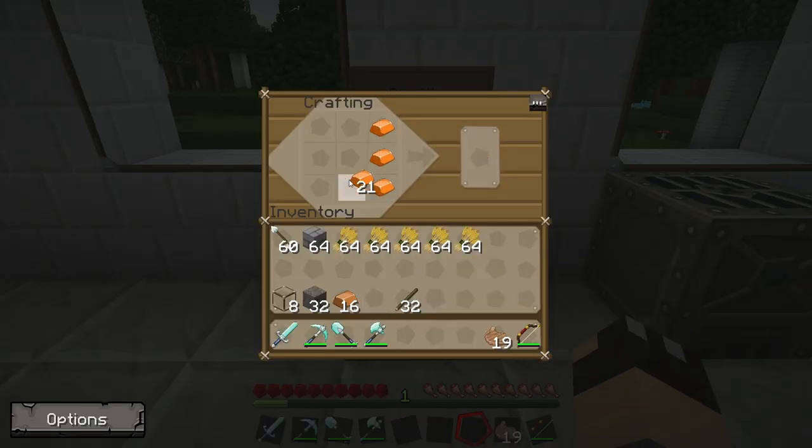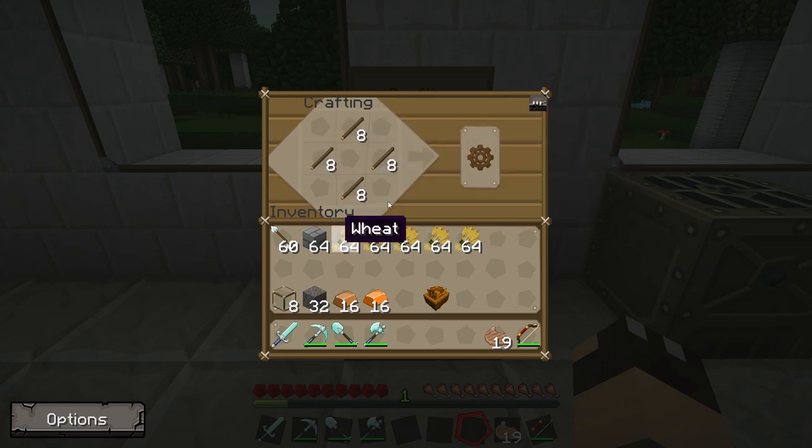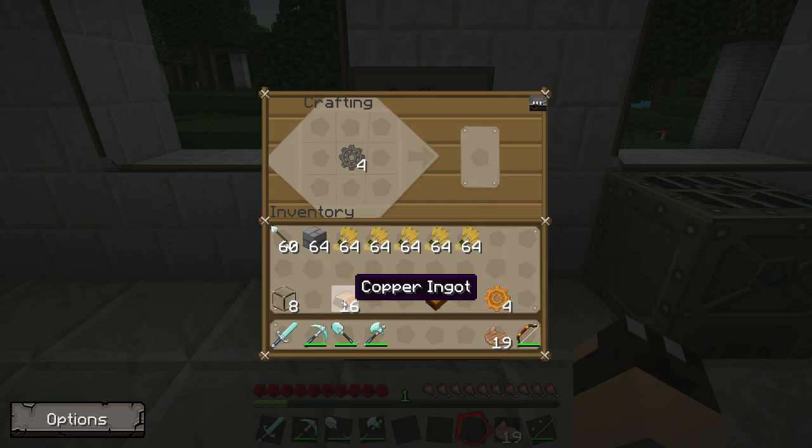First, use 8 of the bronze ingots to make a sturdy casing as we've done before. Use the 32 sticks to make 8 wooden gears, then use the 32 cobblestone to make 8 stone gears. With your 8 stone gears, turn 4 of them into bronze gears and turn the remaining stone gears into copper gears. So now we have a sturdy casing, 4 copper gears, 4 bronze gears, and 8 glass blocks.